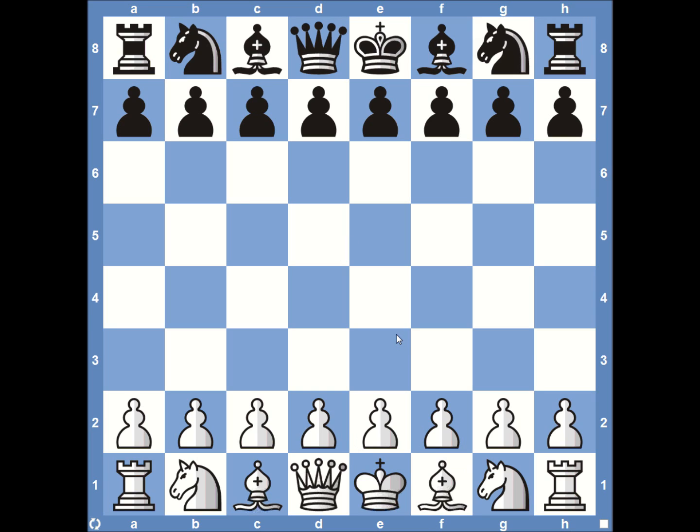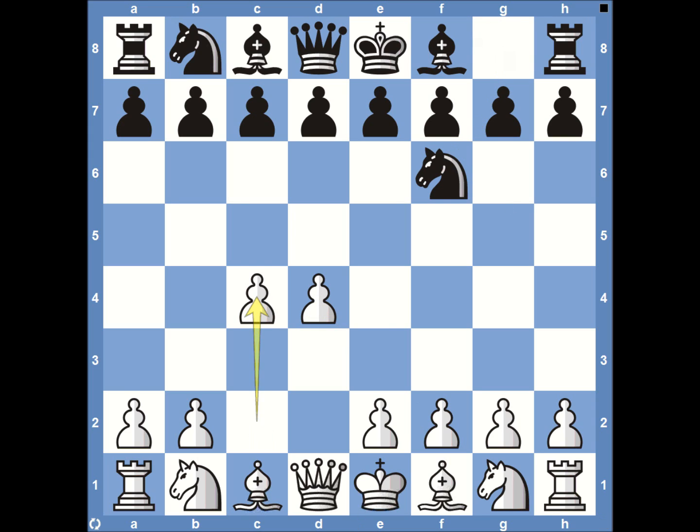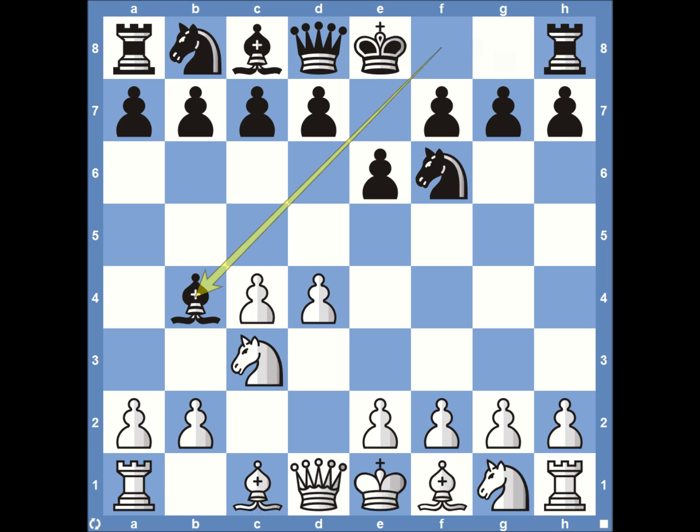Anand, playing the white pieces, has to play for a win, and that's exactly what he does. He comes out guns blazing, starting with pawn to E4. There were actually a lot of cheers when he played this — he's very strong with E4. Magnus Carlsen plays Knight F6, and we come into the Nimzo-Indian defense, which can be very aggressive from both sides.